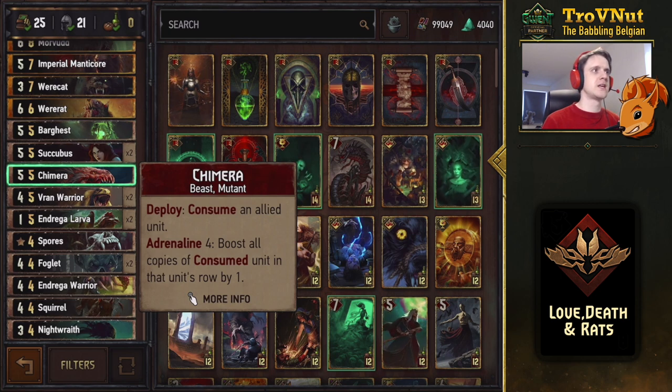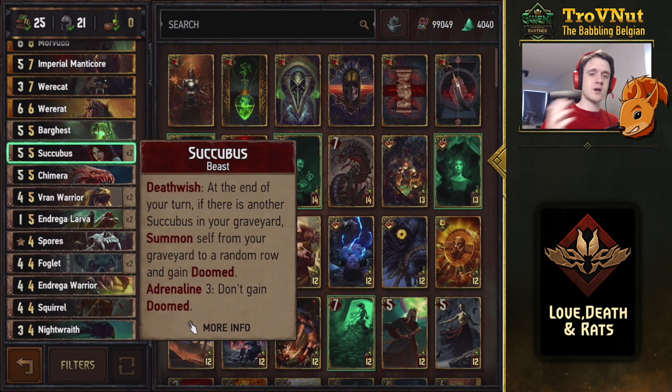The Chimera is another consume card, and at adrenaline four — when you have four cards or fewer in hand — if you consume something, it also boosts all copies of the consumed unit by one on that same row.